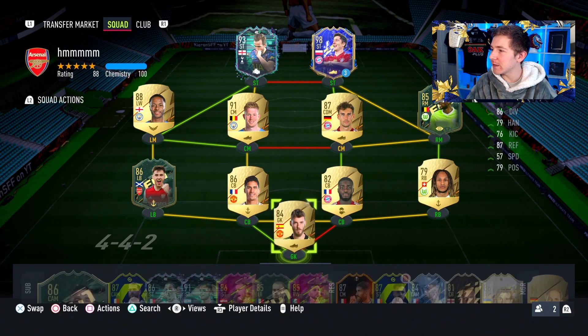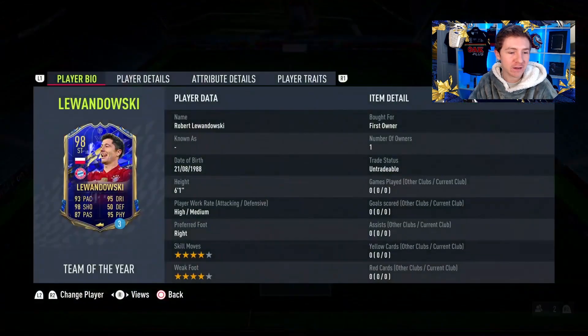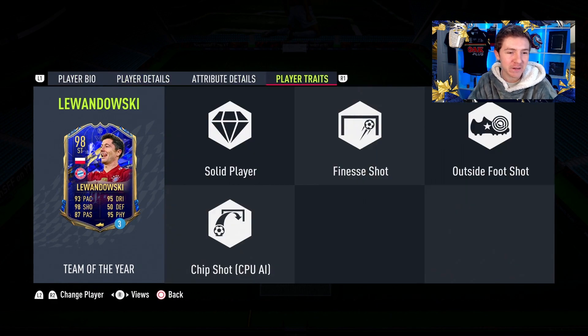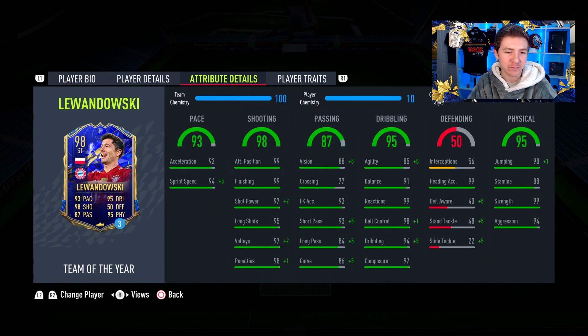So we're obviously going to be focusing on Luan today. He looks like an exceptional player, as you'd expect from any Team of the Year card. 4-star, 4-star on him, high/medium work rates and a couple of traits - one of them being the Finesse Shot trait, which is probably the most valuable trait in FIFA 22. Shooting looks ridiculous. You literally are not going to get any better than that up until end game, and even at end game they're not going to get much better than that.